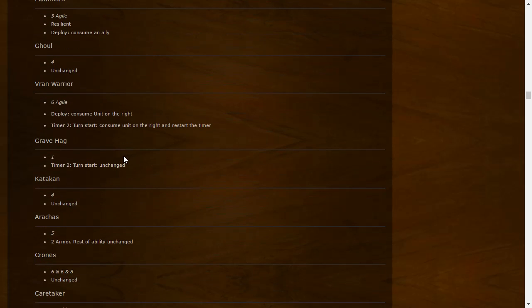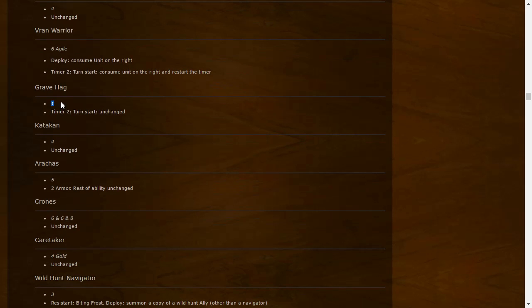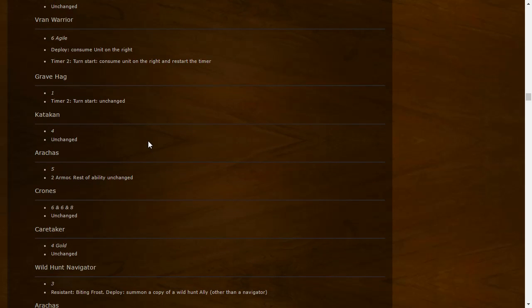Golem is unchanged. Bramvara Warrior: Deploy — consume unit on the right; timer two, third start — consume a unit on the right and restart the timer. Gravehag: the timer was bumped up by one, so she activates sooner — more awkward and risky. Playing Gravehag last and hoping it survives is risky but can often work out. Not last is going to be very hard. Gravehag also needs specific circumstances like lots of spider deaths and not getting sniped. Katakan: unchanged.